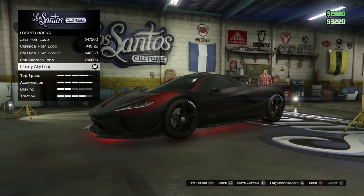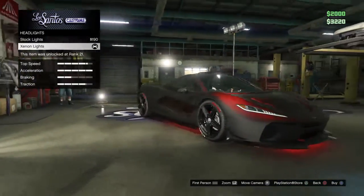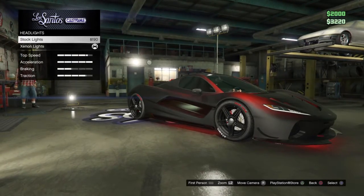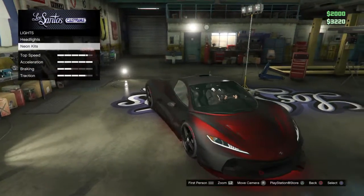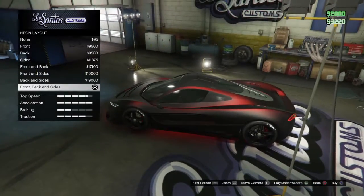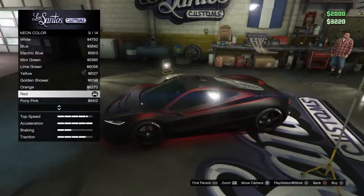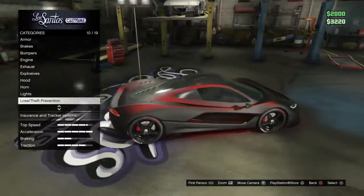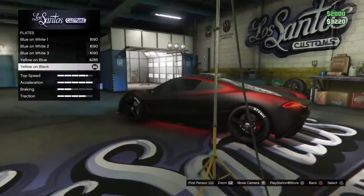My horn is the Liberty City horn. For lights I got the Xenon lights — the stock ones are ugly. My neon layout is the $30,000 front, back, and sides setup; the neon color is red, and I'll show how I got my color in a minute — I did a glitch to get it yellow and black.